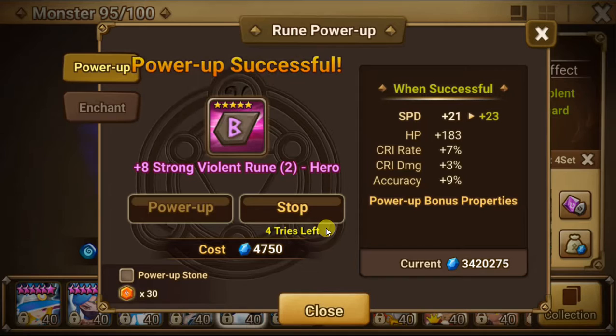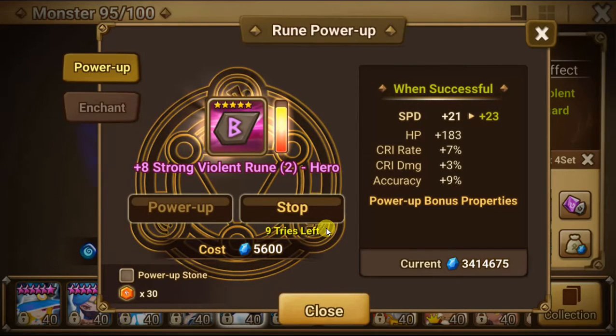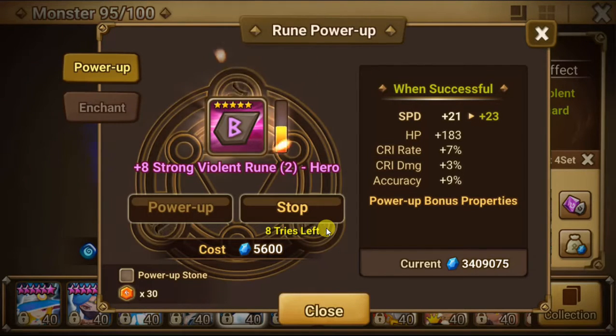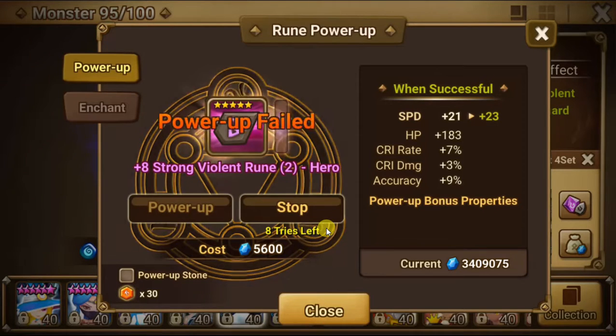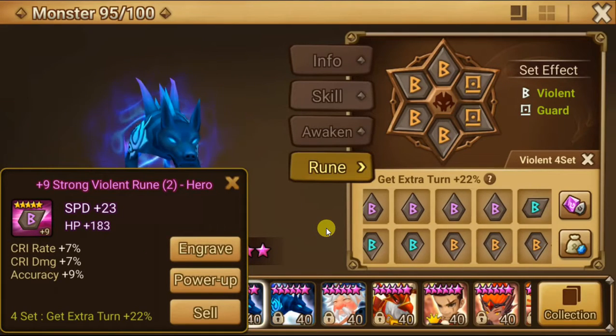I'm not really doing any runes for Giants B10 or ToA right now because you usually want despair — that's the combo I usually like to go with. This is disheartening for this rune. I'm going to keep it for now because it's slot 2 speed.